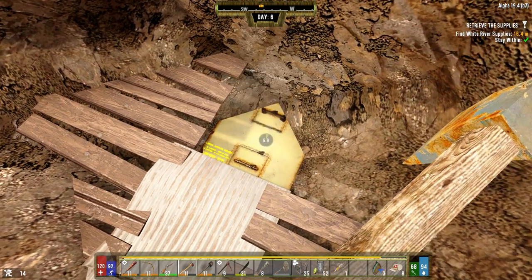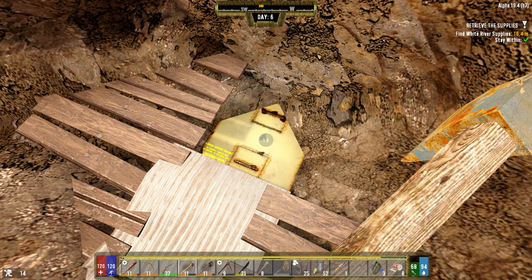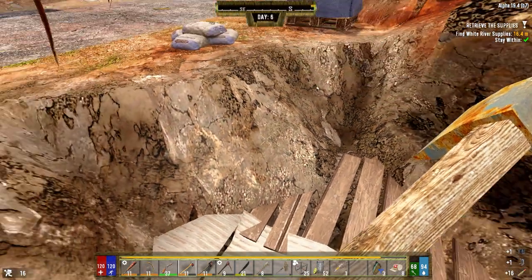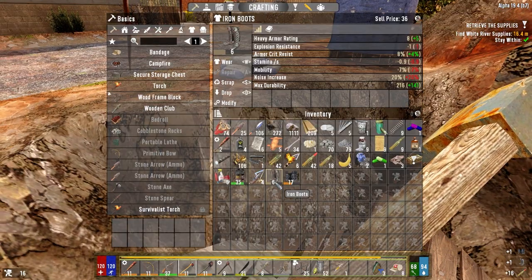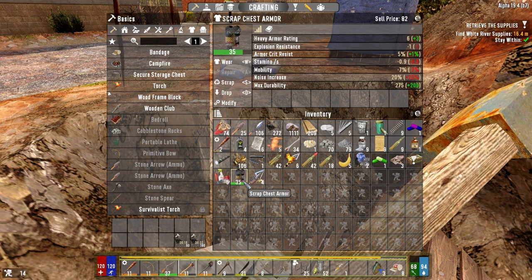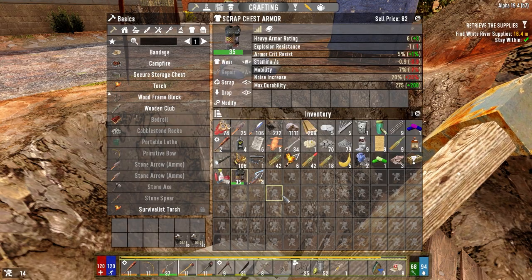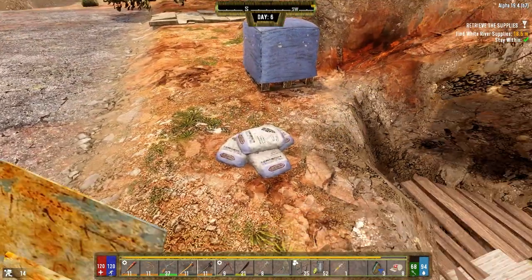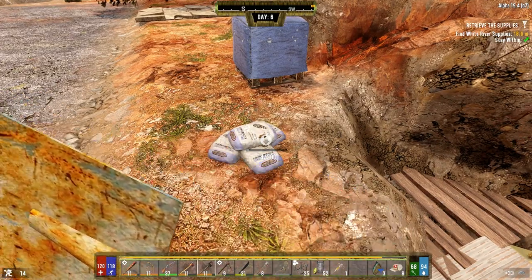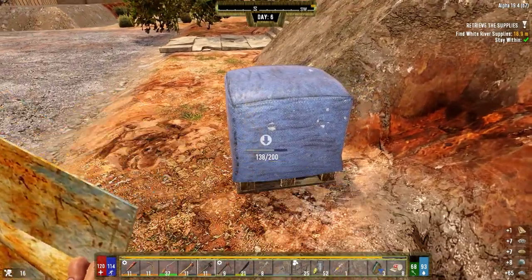A lot of the zombies especially on horde night won't die from that damage most likely. How much are you worth? 36 — let's just go ahead and scrap you. How much are you worth? 82 — we'll hold on to that one. We're doing okay for getting some iron today. A lot of the zombies will have a lot more hit points than one arrow will be able to take care of.